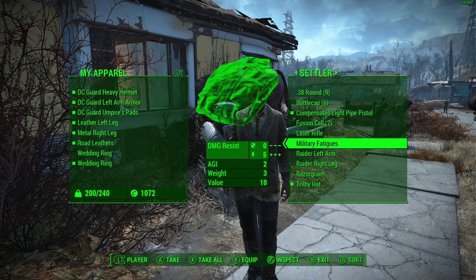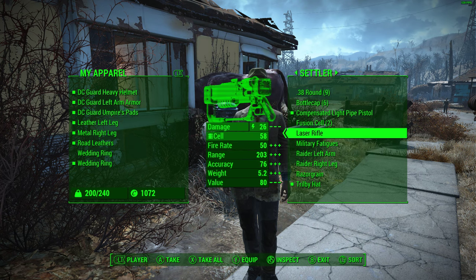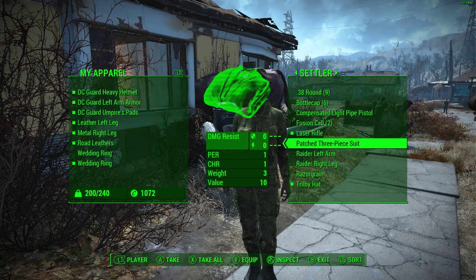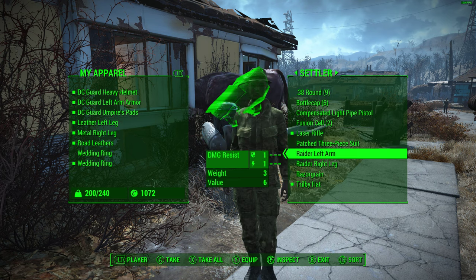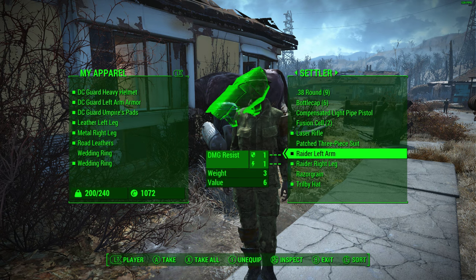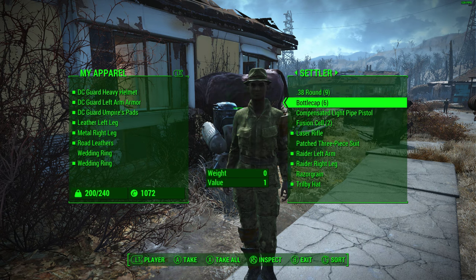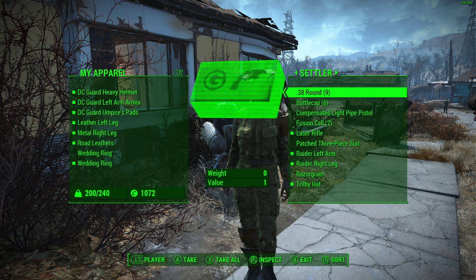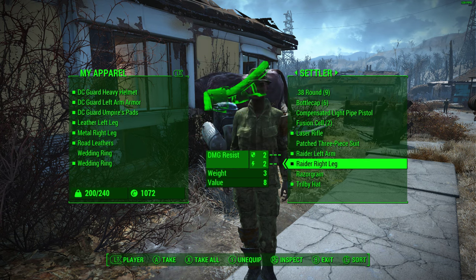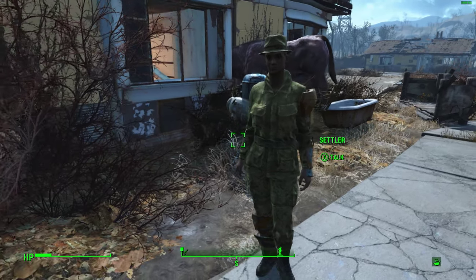And if we come over to him, this is the trick now. If you look at the bottom of the screen, it says why to equip. So I want you to use that gun, wear these military fatigues, that raider left arm, that raider right leg — and that is it. So you're going to use the laser rifle. It's got a little bit of armor. And there we go.